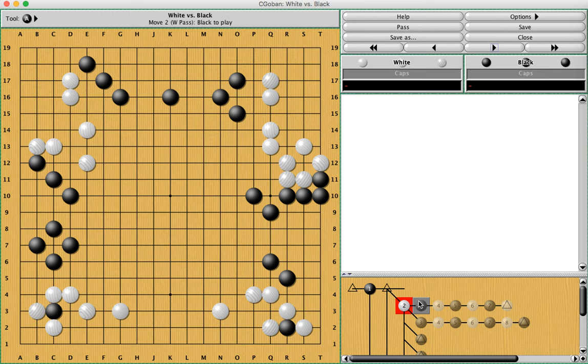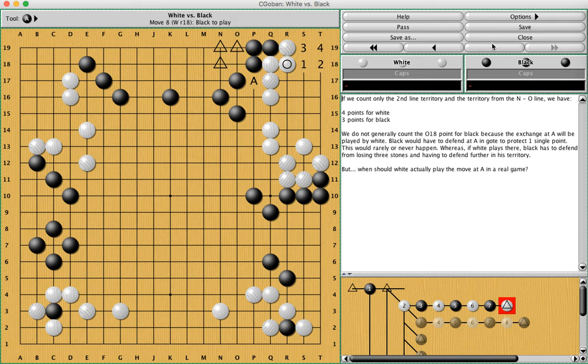Let's go ahead and take a look at what happens. If black plays here and white responds, black gives atari on the first line, white returns with atari, black fills, and white connects. So this sequence is a sente sequence, meaning that black played the first move of the sequence and it's black's move after the sequence is done. So black would have the privilege of playing somewhere else on the board.